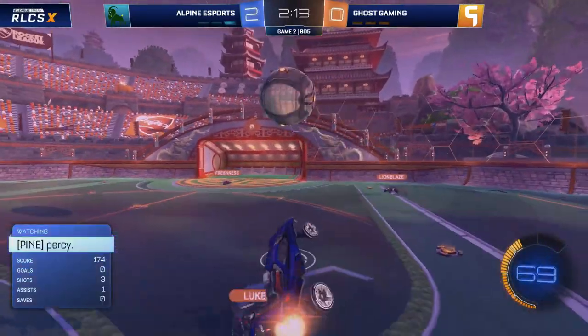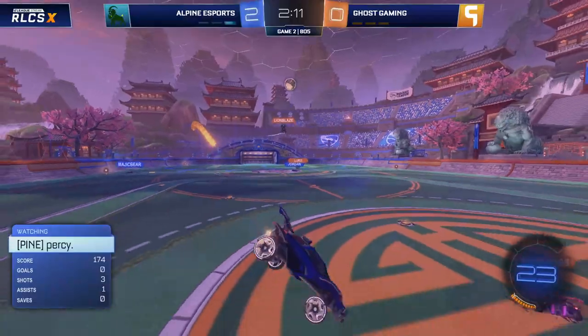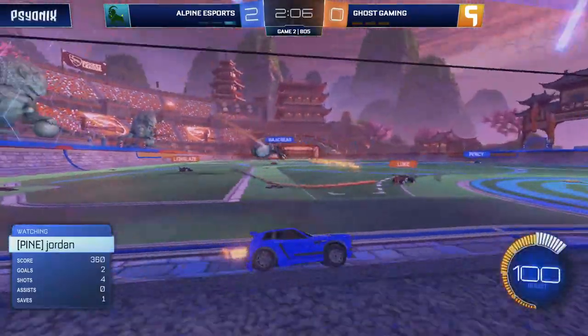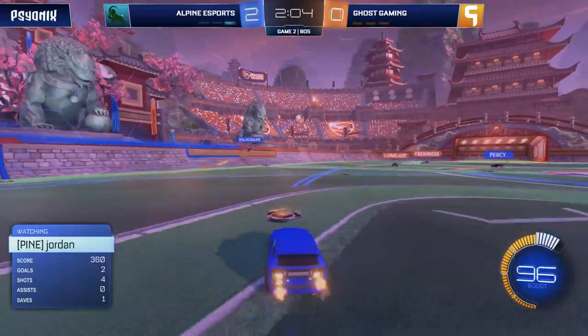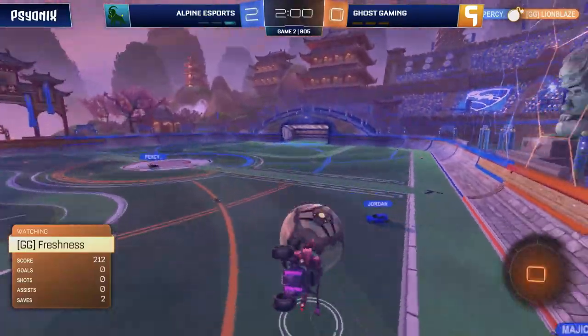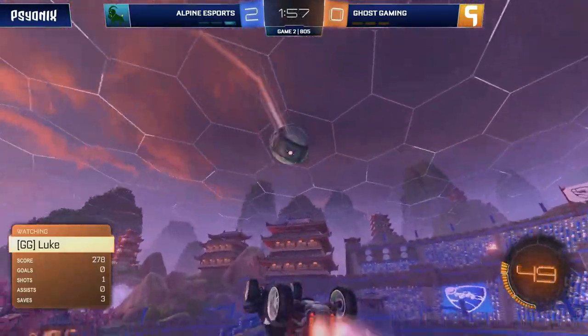They're doing well to avoid going three goals down, Ghost. Good defending from them in the end, especially from Luke. Lionblaze needs his clean clearance and he gets it. Now I want to see Luke pushing forward onto the side to get that next hit — it happened, didn't come to anything in the end, but at least they had a man showing some intent, playing in front of the ball. Which seems to be something that Ghost are reluctant to do at the moment.